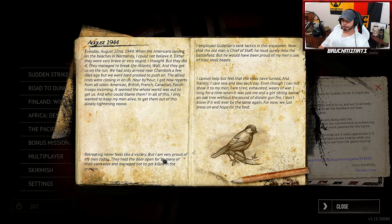Tuesday, August 22nd, 1944. When the Americans landed on the beaches in Normandy, I could not believe it — either they were very brave or very stupid, I thought. But they did it; they managed to break the Atlantic Wall and they got us on the run. We had only arrived near Chambois a few days ago but were hard pressed to push on. The Allied lines were closing in hour by hour — reports from all sides: American, British, French, Canadian, and Polish troops incoming. It seemed the whole world was out to get us. And who could blame them?